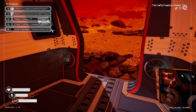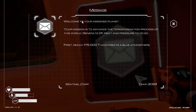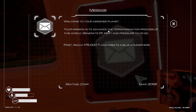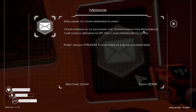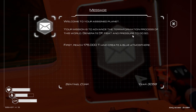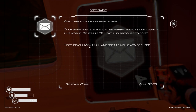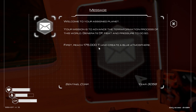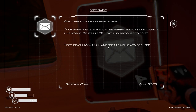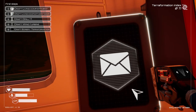Let's read the messages: 'Welcome to your assigned planet. Your mission is to advance the terraformation process of this world. Generate oxygen, heat, and pressure to do so. First, reach 175 TI and create a blue atmosphere.' Okay, sounds good.